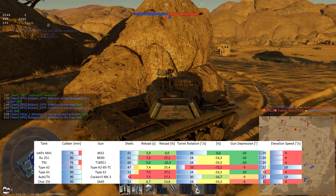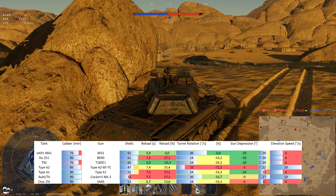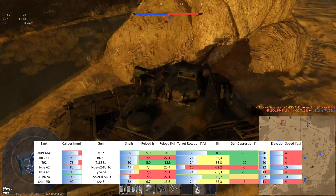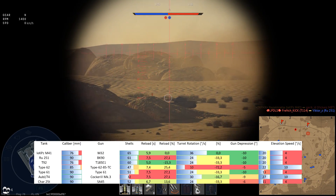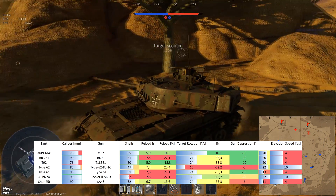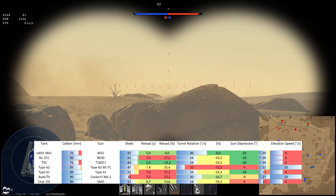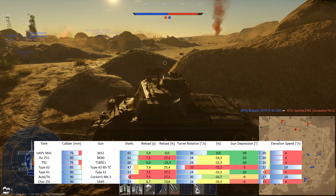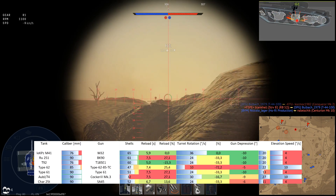Let's talk about the gun of the Leichterkampfpanzer MN40. It has the 76mm M32, which is the joint lowest caliber with the T92's 76mm T185E1 cannon. We have overall 65 rounds of ammunition and reload in 5.9 seconds, which is very good but 0.0 seconds slower than more or less the same gun on the T92. Compared to the rest of the pack, we have a really nice reload advantage of about a quarter. The turret rotation speed is extremely snappy at 36 degrees per second, making you really good in close quarter combat and better by a third than the RE251 and the rest of the pack.